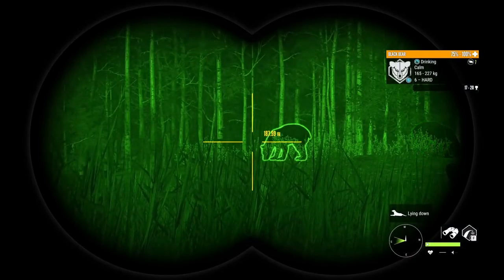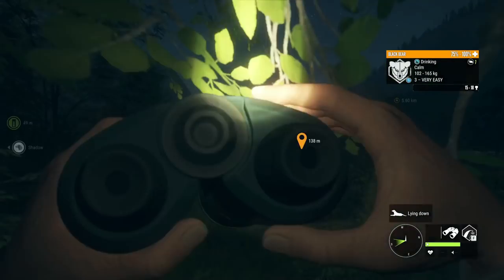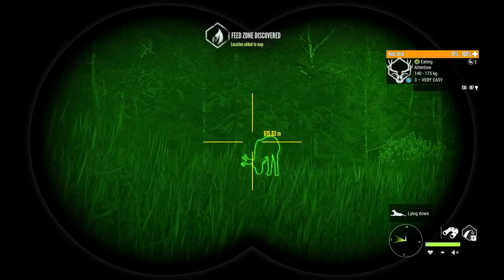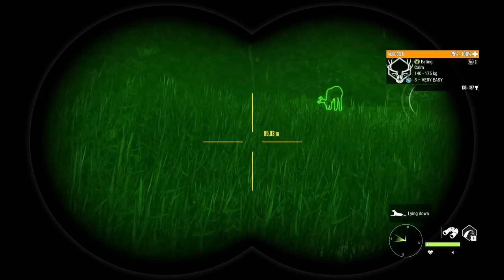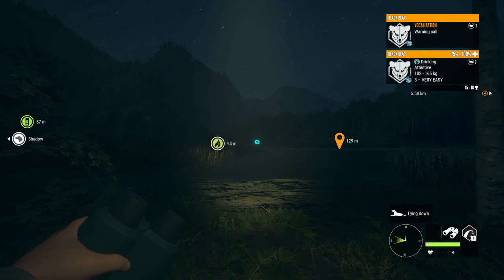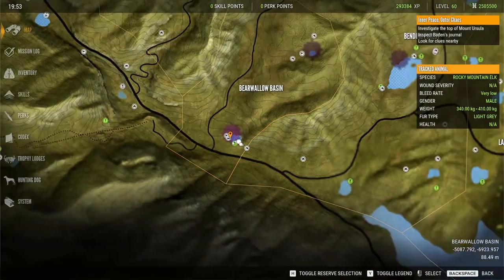It is 19:49 and we do have black bears drinking, and we are still at the bottom of Bear Wallow Basin. There are usually quite a few bears around here. We do have some muleys here feeding as well — I have seen up to six bears in this spot, we only have two right now. Definitely check down in Bear Wallow Basin for bears, mule deer, turkeys, bighorn sheep, and Rocky Mountain Elk. You're gonna find all of those species in this amazing spot.